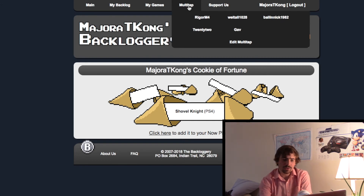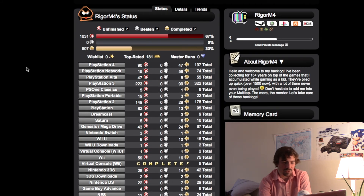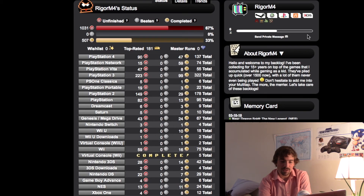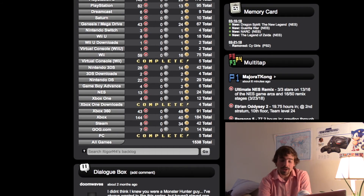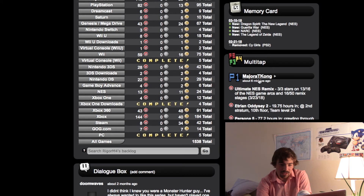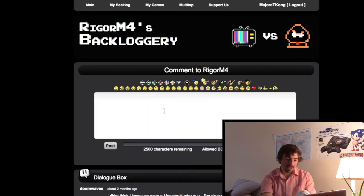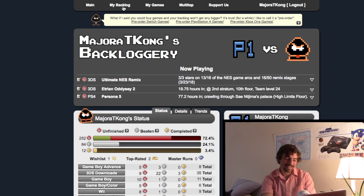I can also go to my friends' pages. Let's go to Rigger M4. Look at all those games — 1,500, that's impressive. I like being able to see what my friend's playing. He's got all of his online codes up here. There's a dialogue box, and he can even see me on his multi-tap — I can see him seeing me on his multi-tap. That's pretty cool. If I wanted to, I could leave a little comment for his dialogue box.